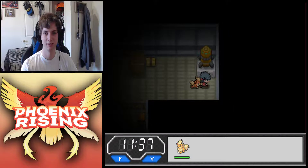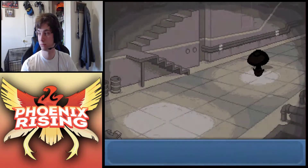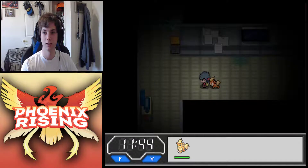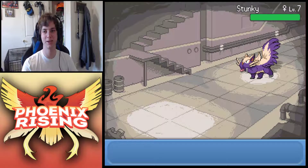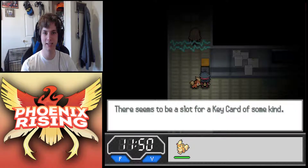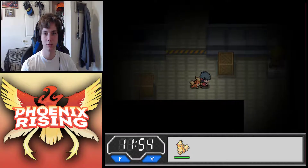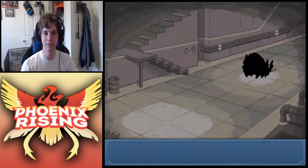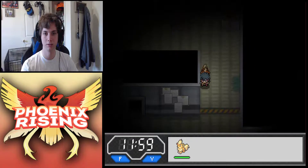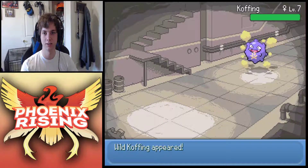There's some kind of slot for a keycard here. There's a kid over there - freaking voices just going on. That ghost does not want us to go through here. I'm just going to run away. Where are we? I'm so confused. We're going to need to find a keycard - this place is big. I have a feeling we're going to be in here for a while, so I really want to catch another Pokemon if we can.